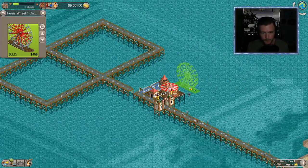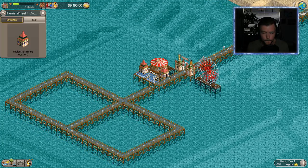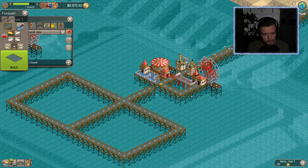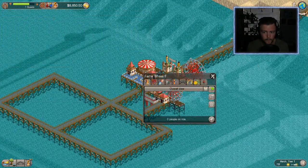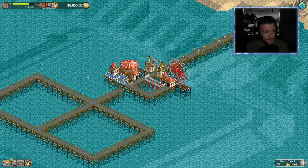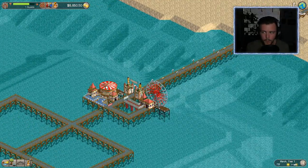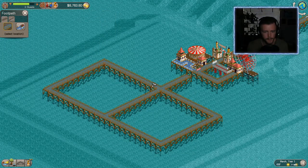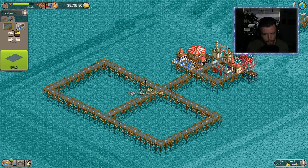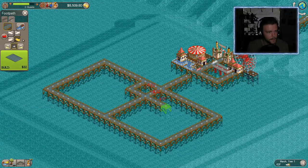Let's get a ferris wheel over here on the opposite side. We'll have this exit feed right into the merry-go-round and open up the ferris wheel — good start. We've got some guests slowly trickling in. I think this little middle intersection is going to be a good spot to get our kiosk, bathroom, and a whole assortment of shops and stalls.